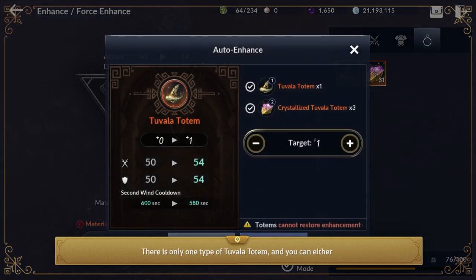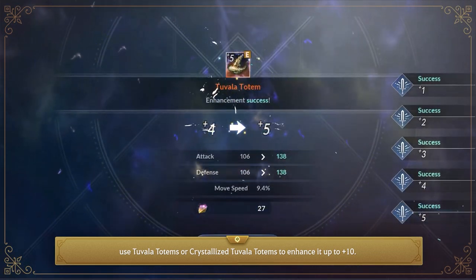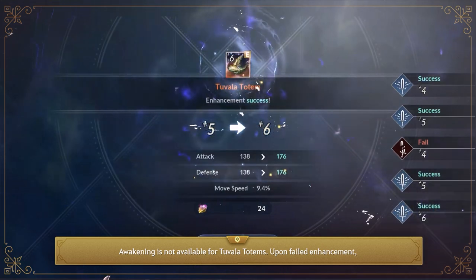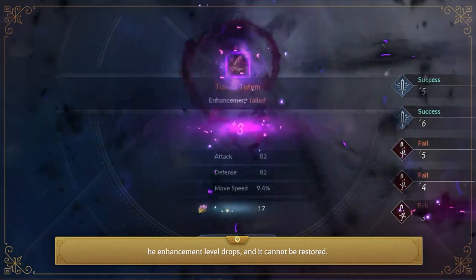There is only one type of Tuvala totem, and you can use Tuvala totems or crystallized Tuvala totems to enhance it up to plus 10. Awakening is not available for Tuvala totems. Upon failed enhancement, the enhancement level drops and cannot be restored.